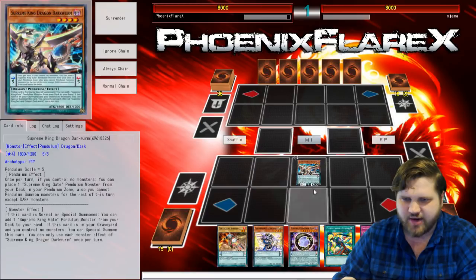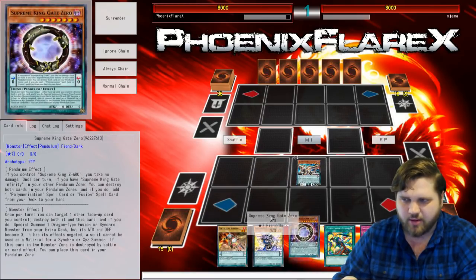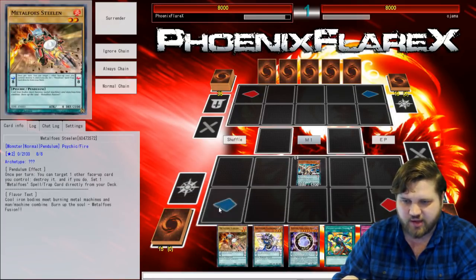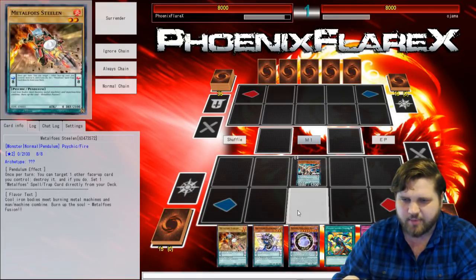I'm playing the Dark Wyrm Engine alongside Astrograph, alongside all this stuff in my amazing Pendulum deck. It's great. I love this deck. So I can normal summon Arch-Penic Centric, I can make Heavy Metal Foes. And then I can put this in my scale, pop, do a few different things. I can put this in my scale, pop a card, I can put these in my scales, pop, get combination.